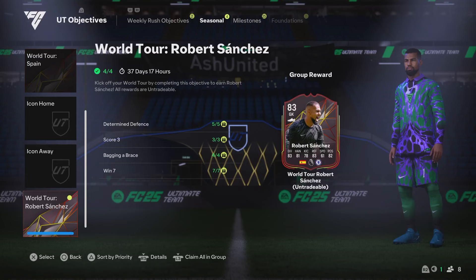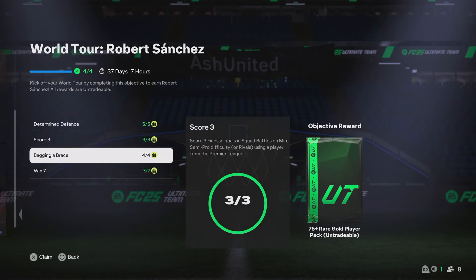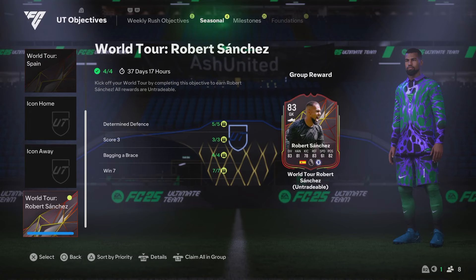Okay guys, we have this World Tour Robert Sanchez in the objectives right now in FC25. You get some packs with it and it's just looking real nice for me to be honest. Obviously first owner, Road to Glory, 83 rated goalkeeper from Spain, Premier League. It's looking like a real decent card.